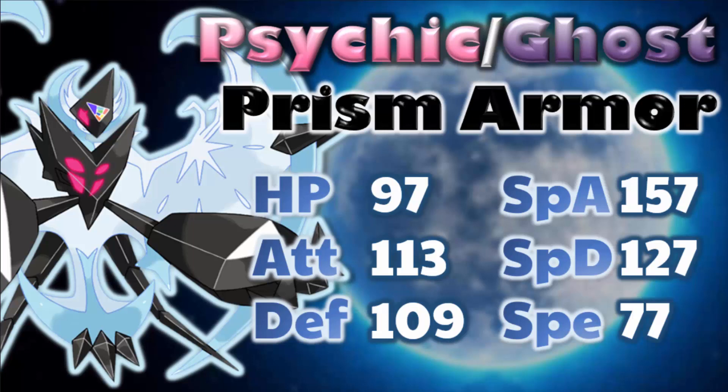This Pokemon has a really solid base 127 Special Defense, meaning it can in fact take hits from the special side, and the physical side with base 109 as well. Then we get to its Speed stat, which is not that impressive — base 77. It's not terrible, but comparing to the average speed stat from Uber Pokemon, this Pokemon as well as Dusk Mane Necrozma is relatively slow for Uber standards, meaning it will likely be outpaced unless you're carrying a Choice Scarf or have some sort of speed setup.